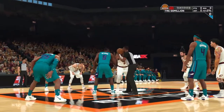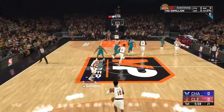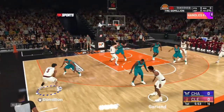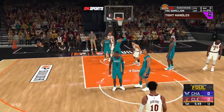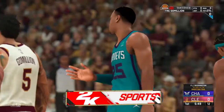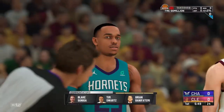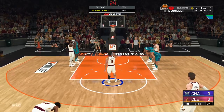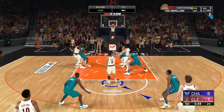We're gonna see how the build plays. Oh my god, his handles! He's fast — oh my god! Trey, if you're watching this bro, I'll give you this build for free. Free throws — oh my god! And he's short, he's six foot. That's my height!